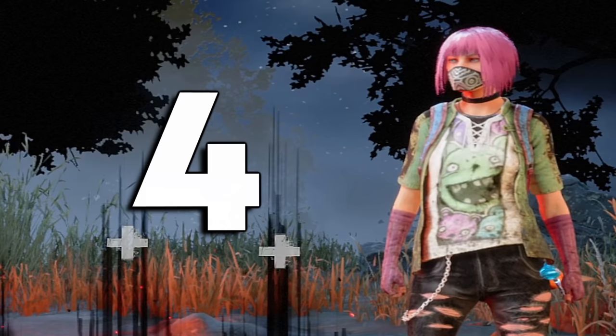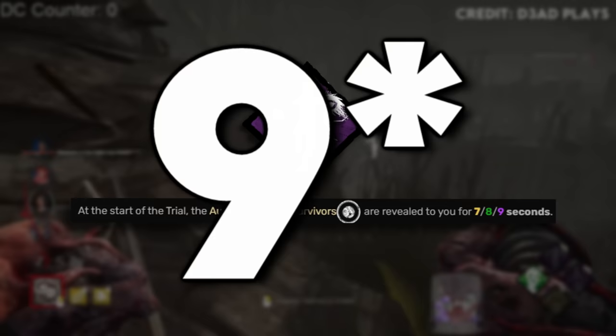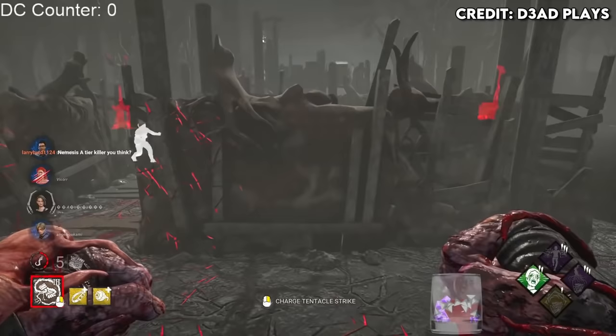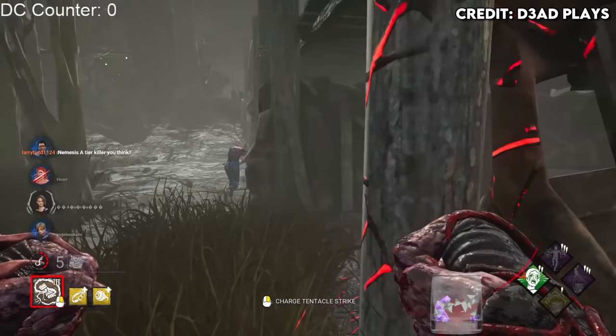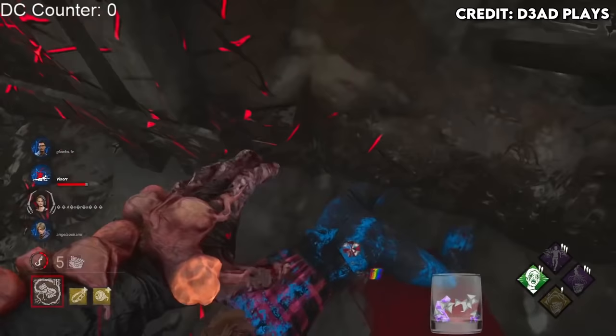I have four licensed killer recommendations, and the worst of the four would probably go to Nemesis. He has Lethal Pursuer, which shows you the auras of all survivors for the first seven seconds of the match. This is very good for finding survivors right off the bat, because in the early game you have the least pressure — no idea where anyone is, no slowdown, nobody injured, and they could all be on separate gens. Even on killers with low mobility it's still pretty good, though you won't be able to catch up to survivors while you can still see their auras.